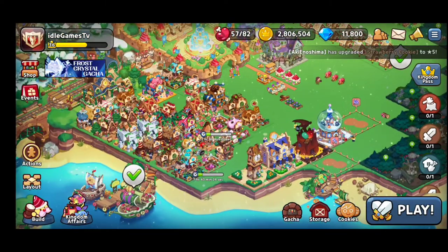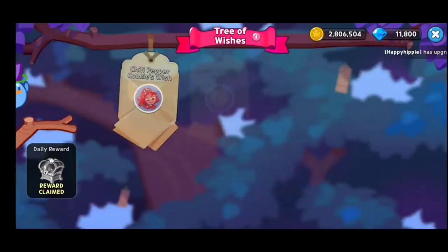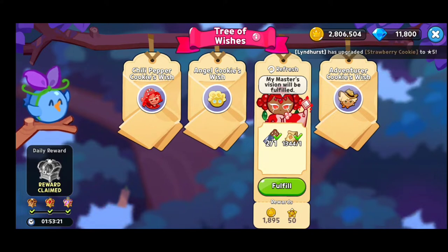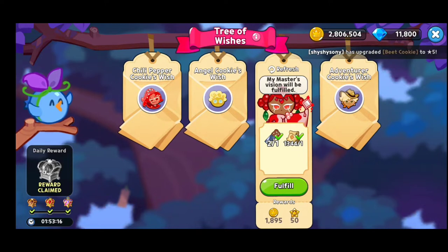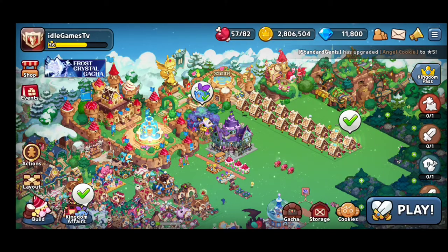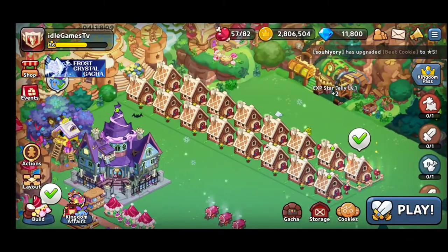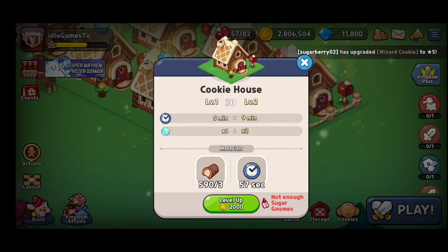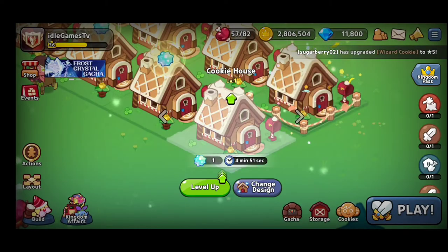You're definitely gonna need to do a lot of experience grinding. You're gonna have the Wishing Tree — the Tree of Wishes. Every day you're gonna be able to fulfill up to 45 wishes: 10 for the first chest, 15 for the second, and 20 for the third. Definitely 45 wishes — you'll be able to collect cash, and this is the best way to obtain cash. The experience starts from the Cookie Houses, so upgrade them as fast as you can.